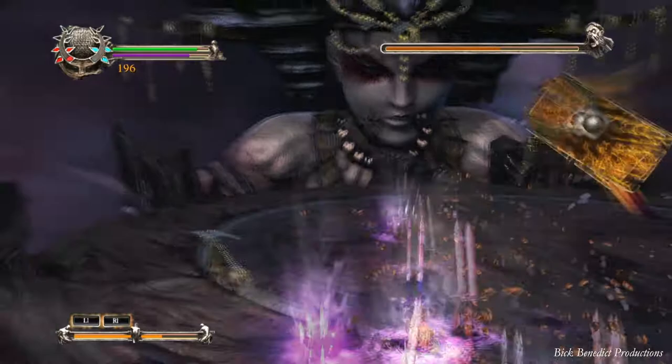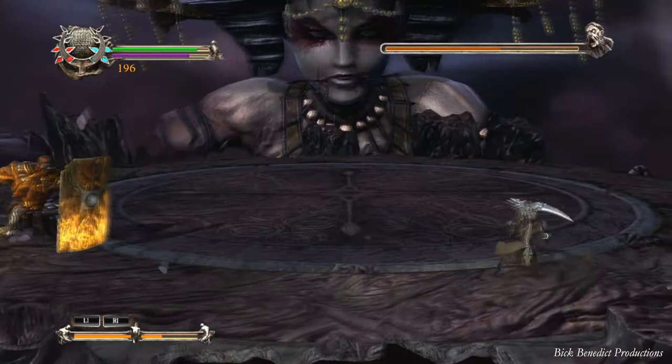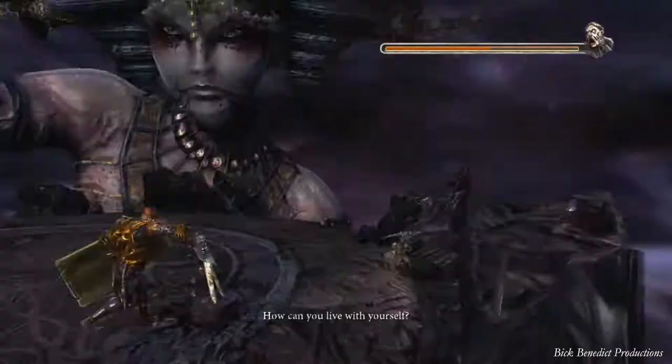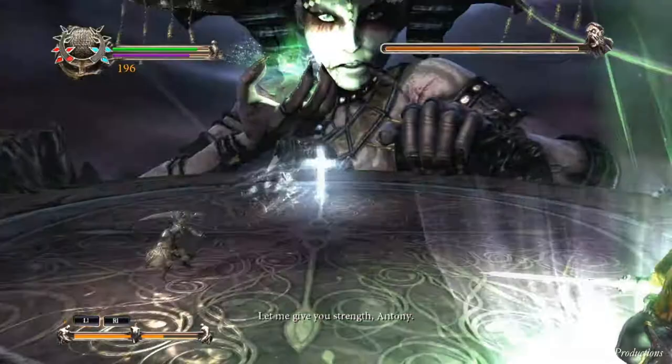When he does his sword attack, he's either going to lunge and do a jump attack at you or he's going to throw a projectile, which can be parried or simply blocked. A lot of the time he's off camera, so I'm not going to take any chances trying to parry when I can't see when he's going to throw it. If he's off camera and you know he's going to attack, just block.